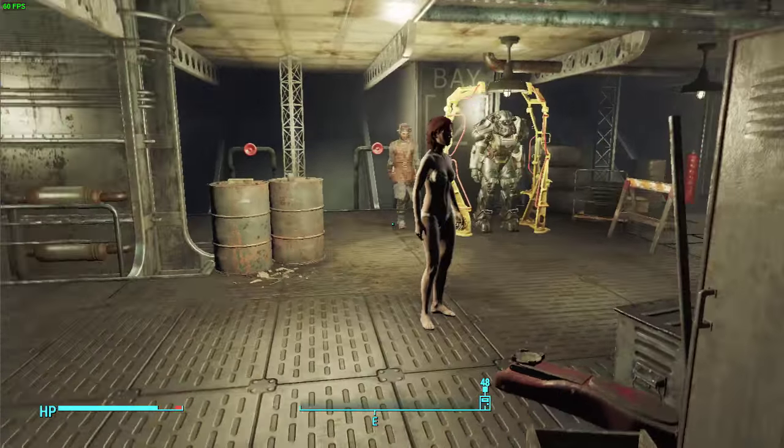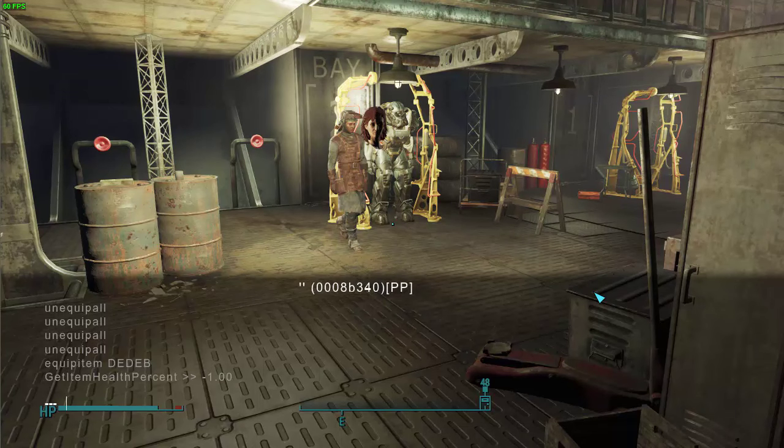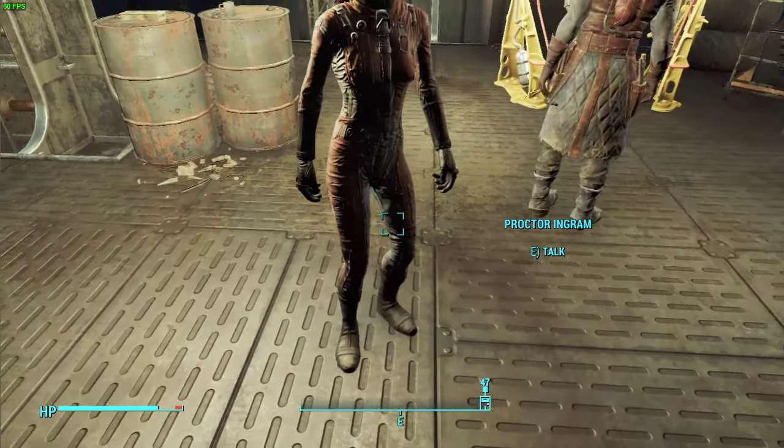How I got the Brotherhood of Steel uniform on her is: since she will still be selected in the console, you'll just want to type in "equipitem". And then what I did is I used this item ID: DEDEB, which will be the Brotherhood of Steel uniform. But you can use any item ID that you want and it'll equip it to her. And there you go.